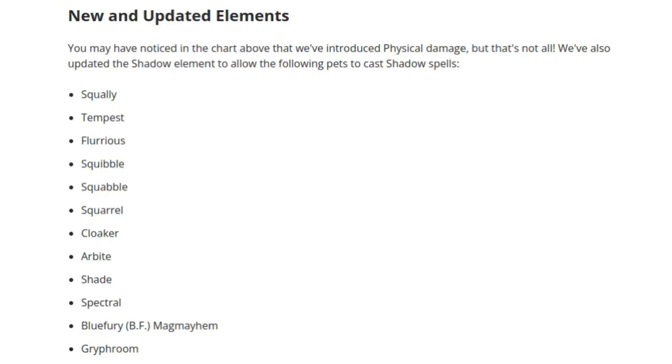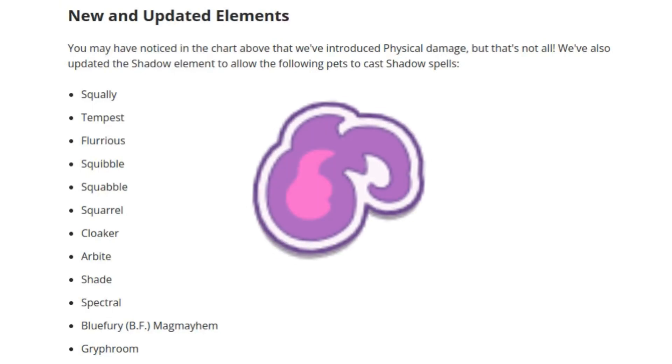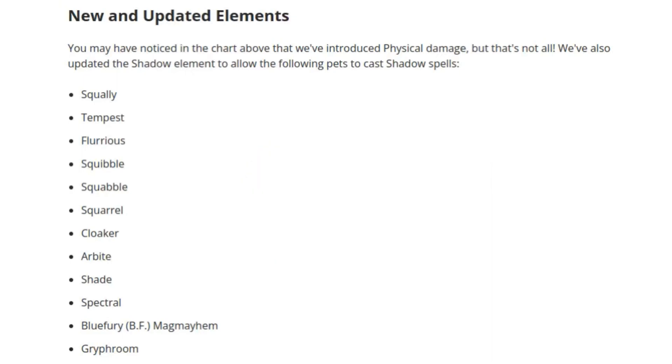The second new article elaborates more on the workings of the Battle Update. They bring up that some pets are now able to cast Shadow Spells. These pets include Squally, Tempest, Flurious, Squibble, Squabble, Squirrel, Cloaker, Arbite, Shade, Spectral, Blue Fury, Mag Mayhem, and Griff Room. This is not a limitation of these pets though, since Mimic and Eclipse can also cast Shadow Spells.